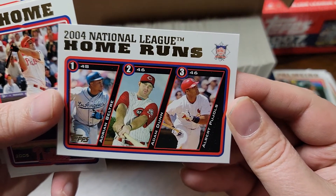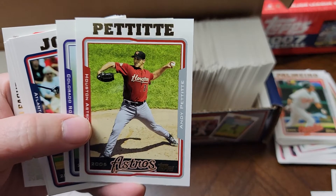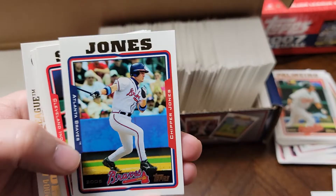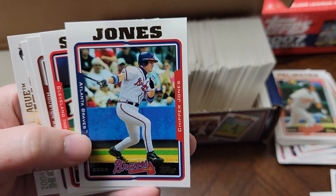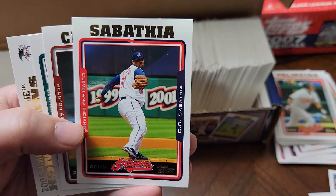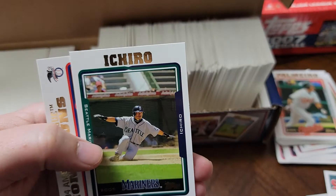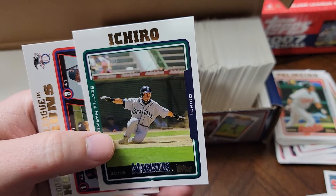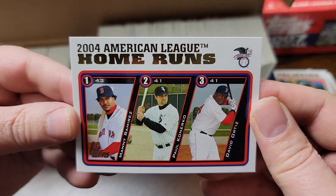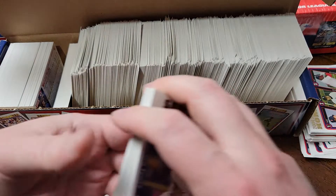Here's an Ichiro All-Star card. National League home run leader was Adrian Beltre. Jim Thome on the Phillies. Andy Pettitte on the Astros. Another look at batting champ Todd Helton. Chipper Jones - shout out to Adams Card Closet. CC Sabathia. Roger Clemens on the Astros - nice looking shot. Ichiro, letting the umpire know he was safe. And then the American League home run leader, Manny Ramirez.